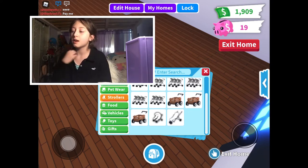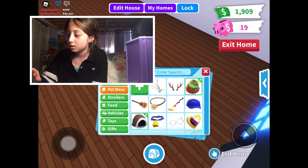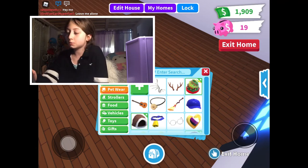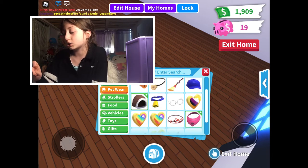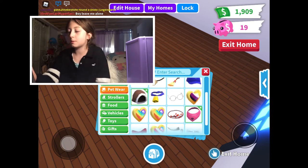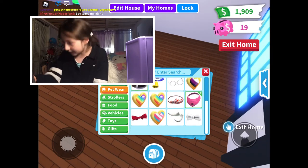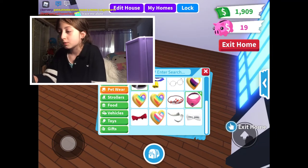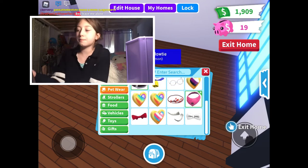And pet wear: I have bone rings, reindeer antlers, a Christmas hat, a guitar, a shell necklace, a witch's broom, a blue hat, a brown cozy hood, a blue belt, cute circle glasses, a pride pin, a rainbow pride pin, a leaf crown, a pink bandana, a pretty red bow, a trans pride pin, a tusk, and a white boutique.